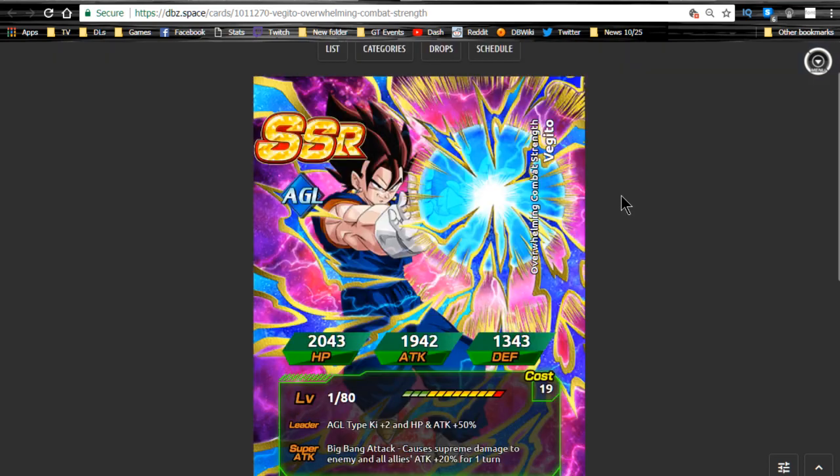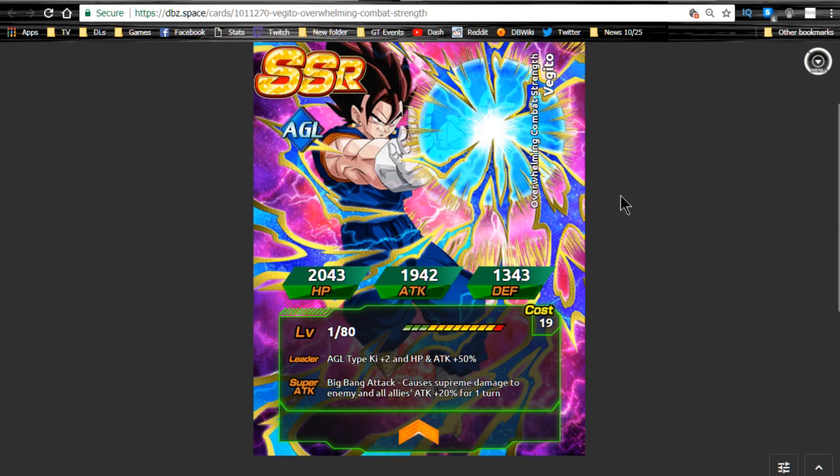Now the World Tournament reward — I don't know if this is going to be worth it to you. This is the base form Vegito. I personally like base form Vegito, and as we know the base form Vegitos are going to be farmable in the future, so getting at least one of them might be worth it. He has a decent leader ability if you don't have any mono AGL abilities. He's only really good for temporary use for new players. OG players, I know — don't come scream at me — he's not a good leader at all.